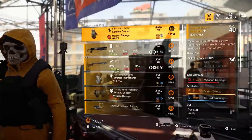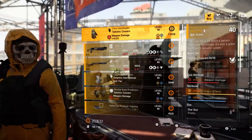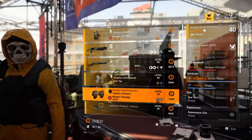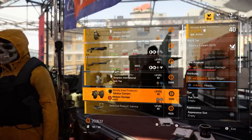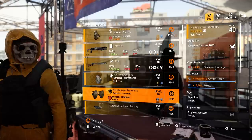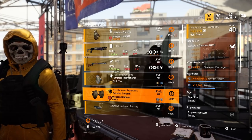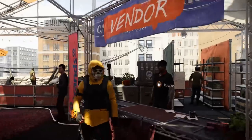Must buys from the Theater Settlement: the Firm Handshake gloves are cool — you could flip those into a nice build. The Sokolov Concern knee pads are interesting but it's hard to justify them when Fox's Prayer and Emperor's Guard are better options for armor regen knee pads. These could be fun but there are many better knee pads out there.